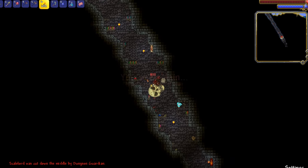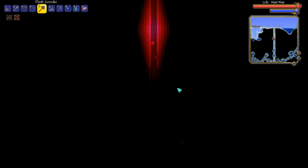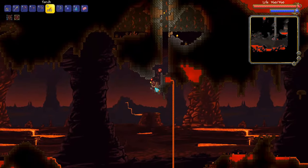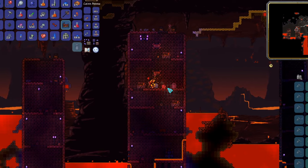If you haven't defeated Skeletron but you're hellbent on not making a bed, there's still one option left for you. You could make what is called a hell-evator. This requires you to dig straight down until you reach hell. Here you'll find obsidian beds, which are found in ruined houses. Note that these beds do not spawn in lava.